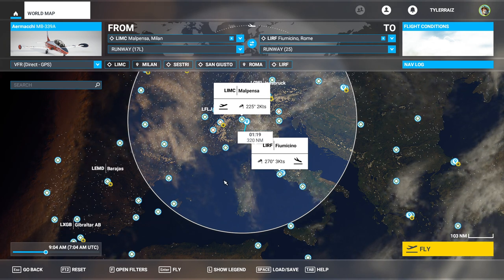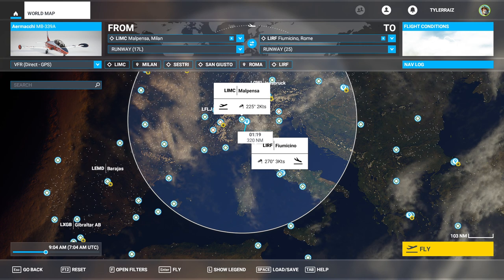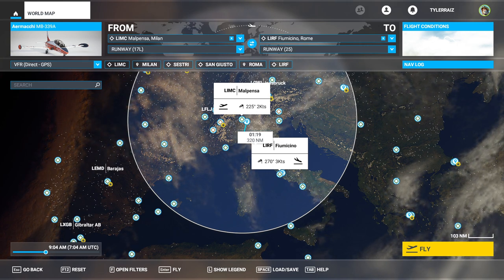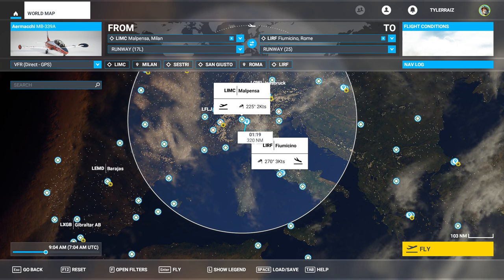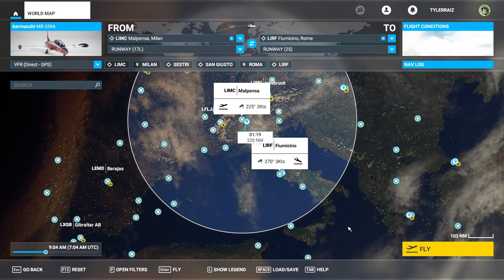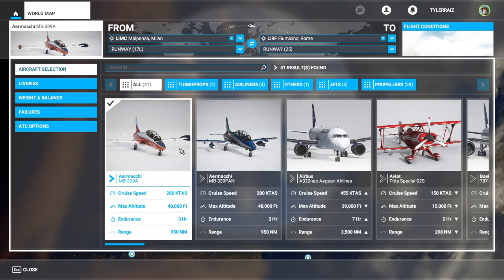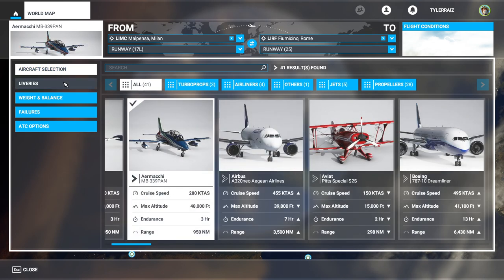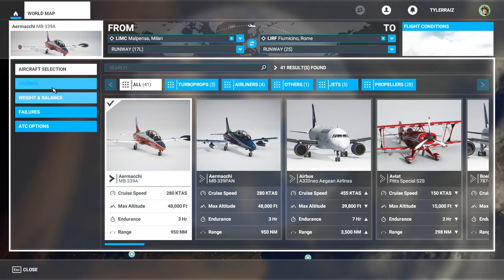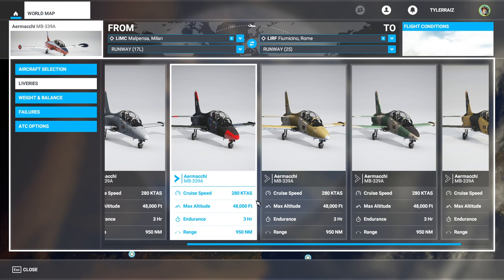Hopefully India Fox Echo will get some more fighter jets because that seems to be their specialty. Their only other plane for Flight Sim 2020 right now is also interesting — it's a Rutan Long EZ. Not a particularly fast plane but certainly unique, so I might be interested in that as well. Taking a look at the MB339, there are two variants: the A and the PAN, which is an aerobatic one. The aerobatic one only has one livery — a standard tricolor sort of thing.